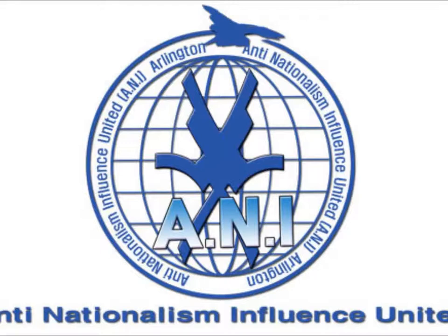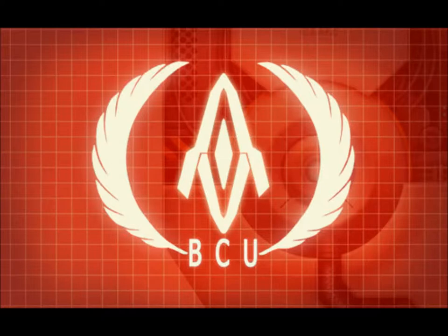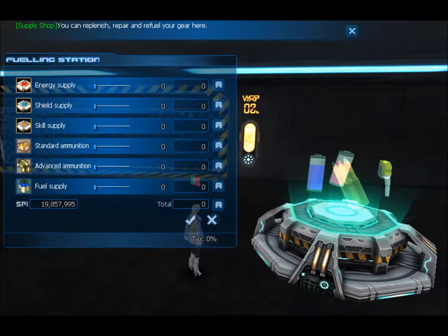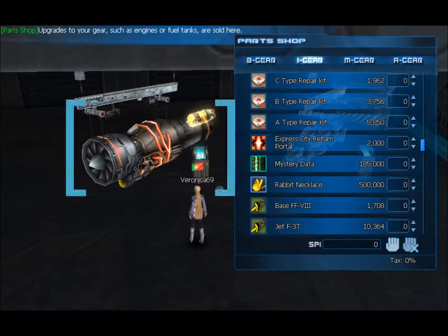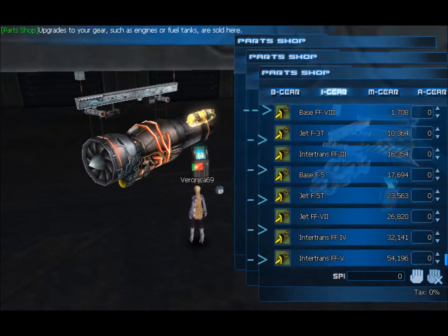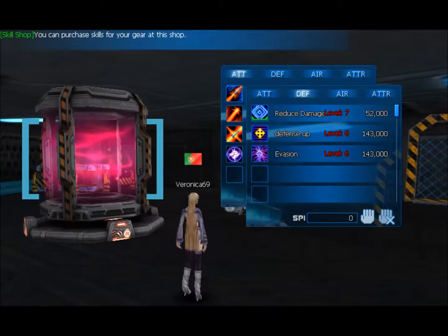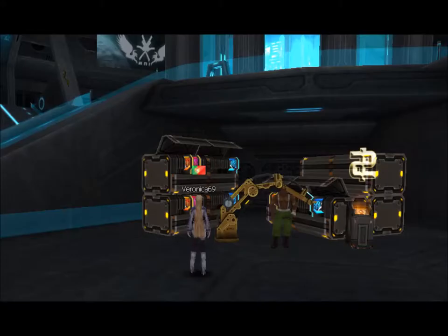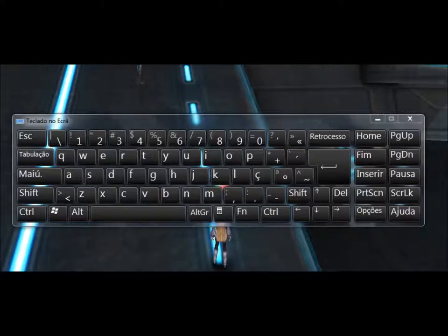We welcome you to the FreeSka mercenary army training center. Every one of you will be conducting missions here before selecting a nation. The training center consists of a warehouse for items obtained by hunting, a supply shop for providing supplies for your gear, a parts shop for the portal, standard radar and engine, a skill shop for gear skills, a weapon shop for standard and advanced weapons, and a cash shop.